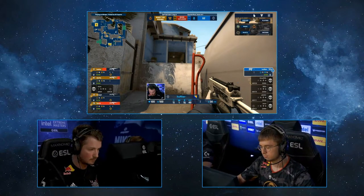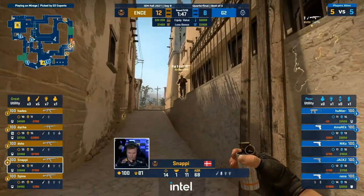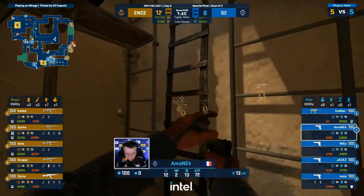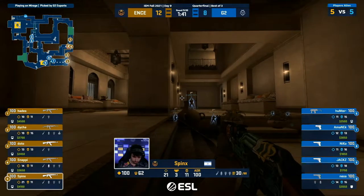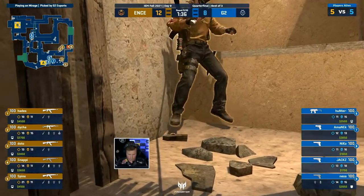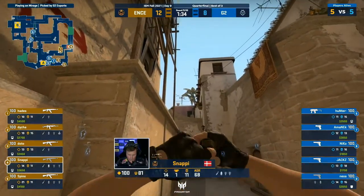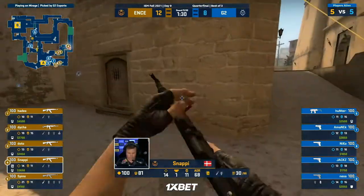Now, remember the conditions everybody — imagine if G2 lose here to ENCE. Then they go into that bracket for the decider from the fifth to eighth position, lose their opening game, and end up in the last game losing there as well. Double smoke — nice catch from the ops team. Snappy throws out two — one for the Connector and one for the jungle.